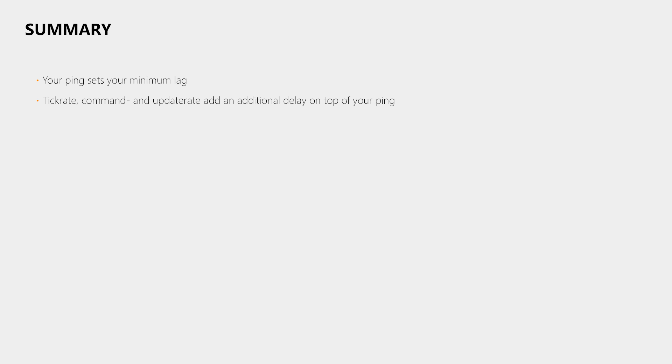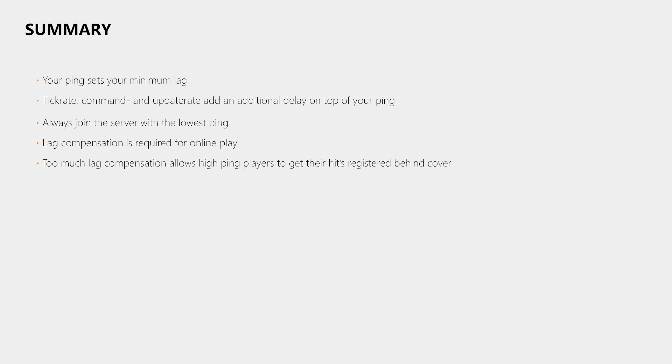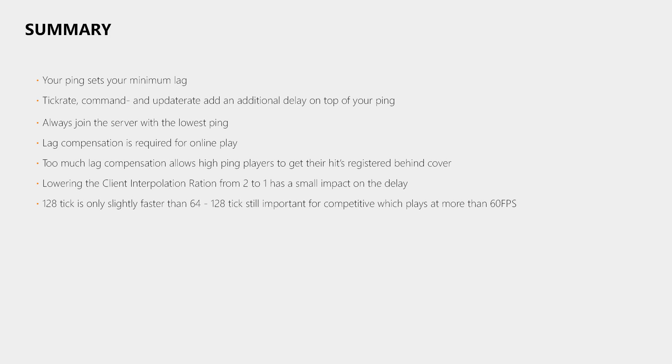So what have we learned? Your ping to the server sets your minimum lag; the tick rate and update rate add additional delay on top. Always look for a server with a very low ping since that has the biggest impact on lag. We need lag compensation in online games — otherwise we'd have constant dusting even at pings of just 15ms — but the amount of compensation defines how far behind cover a low ping player can be hit. Reducing interpolation ratio from 2 to 1 slightly decreases delay but removes protection against packet loss. The delay difference between 64 and 128 ticks is small, but at over 60 fps you get nearly one update per frame, which matters in the competitive scene. CSGO has very low delays at both 64 and 128 ticks.